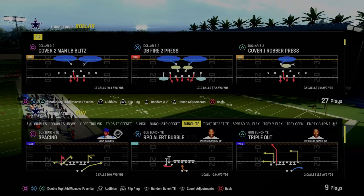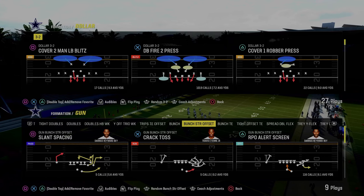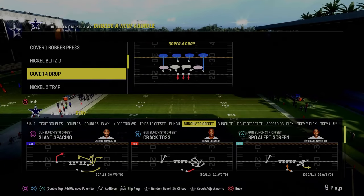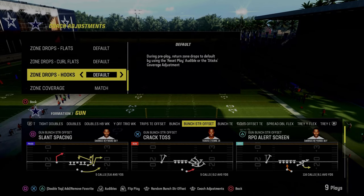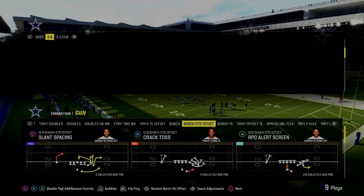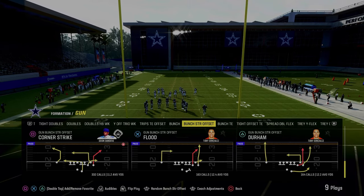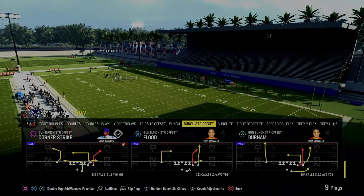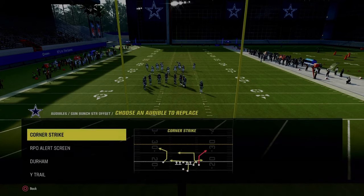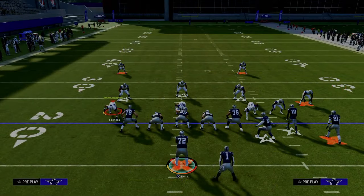Bunch strong offset is an incredible formation - we're just going to be breaking that down today. The cool part is you can run this wide side or short side; it has setups for everything you want to accomplish. For our purposes, we're going to primarily focus on this as a wide side offensive scheme because it gives you capabilities to run some of the better plays in the formation. The main play we're going to come out in every single time is flood, and our number one play is actually going to be corner strike.